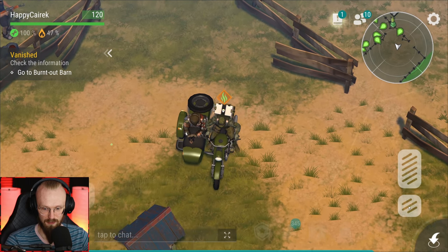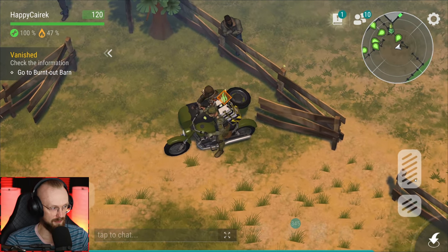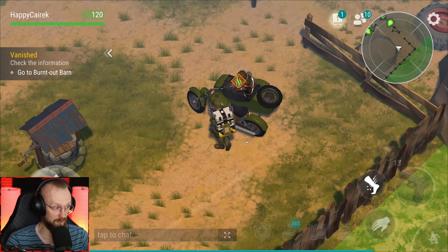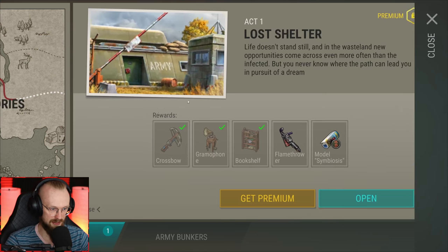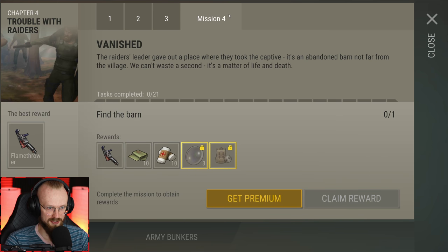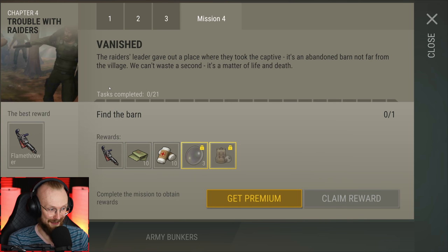Go to the burnout barn. So do I have to leave this place? I can't step off the bike. Go to the burnt out barn - apparently that guy told us something. Let's see what the raider told us. Let's get all the rewards - there we go, we have the fourth reward and we're gonna be able to get the flamethrower. This is awesome. The raider's leader gave out the place where they took the captive - an abandoned barn not far from the village. We can't waste a second, it's a matter of life and death.